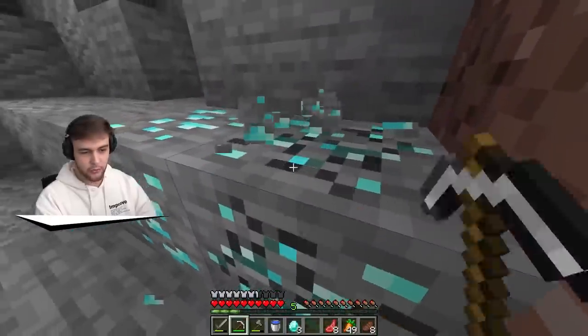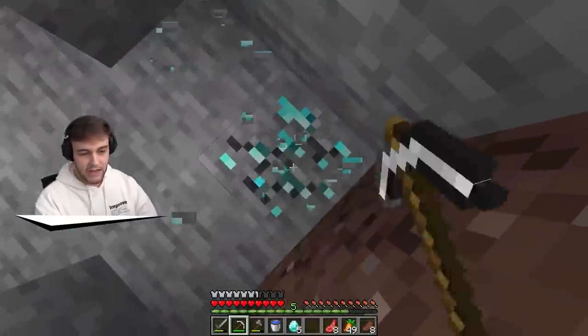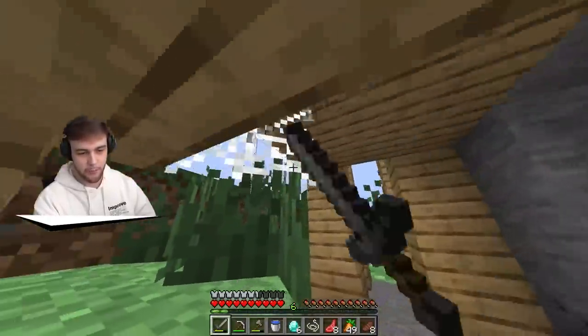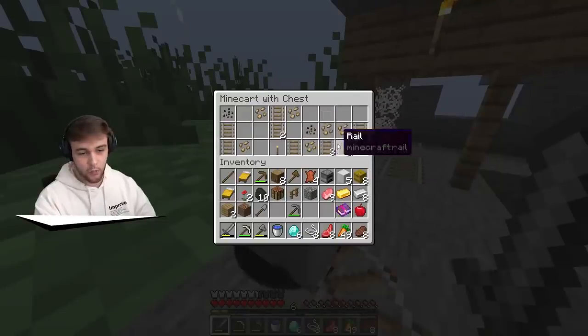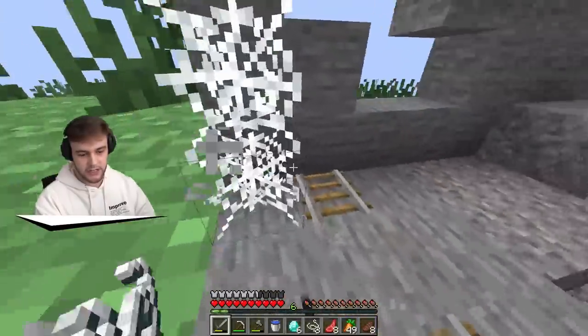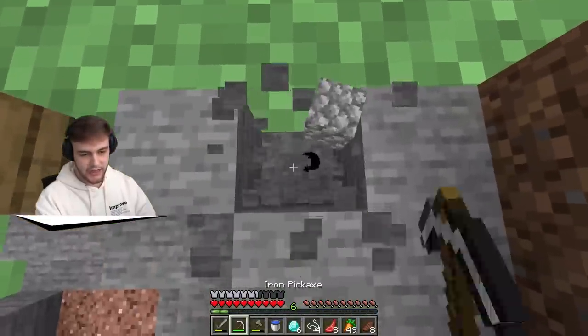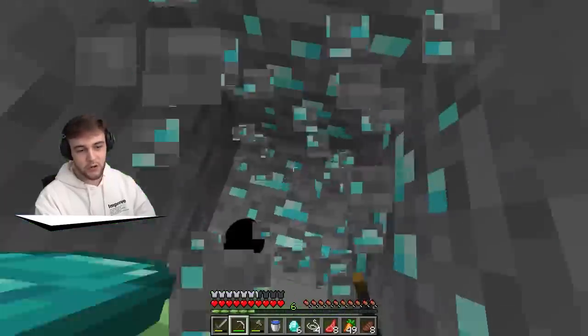One, two, three, four, five, six diamonds in total. We'll get the string because we're going to need that for bows, and we got ourselves some iron. I'm breaking one book but I don't think I need the other stuff. We'll take some more string, and I think it was right below here. Yeah, there we go - we got some more diamonds.